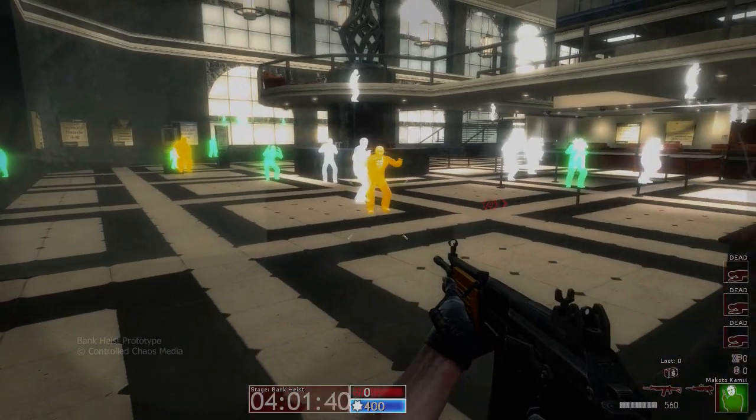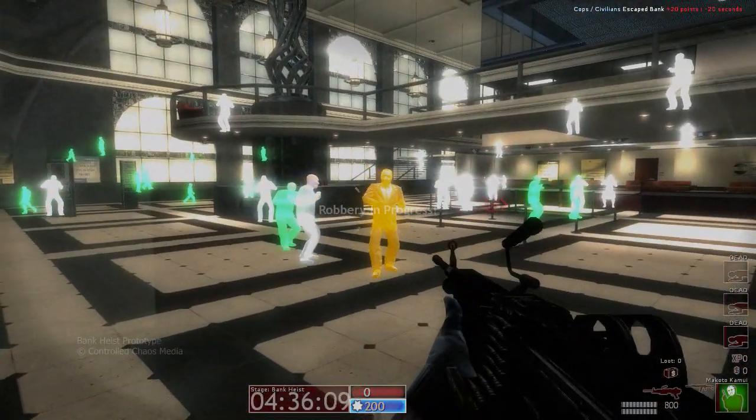Using color to demonstrate the AI mind, orange to green tells how scared they are — orange being terrified, and green meaning they're feeling brave.